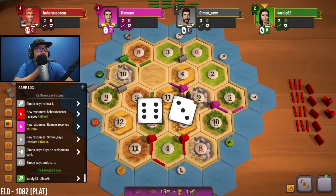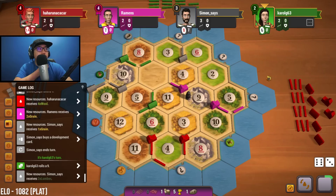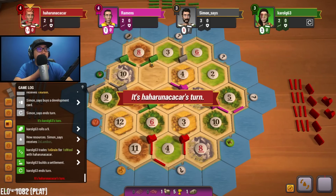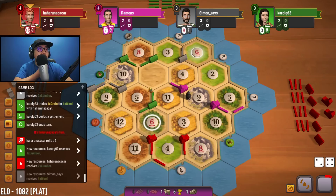They just bought a dev card — decided they didn't want to risk sevening out. Nine is rolled — we would have gotten a lot of ore. Sheep for wheat — okay. Ten or five rolled in the next two turns would be ideal. They got that settlement up there which only gives them a little sheep production, so I'm not super concerned. Six is rolled — nothing for six.